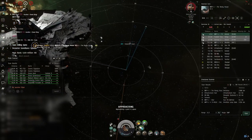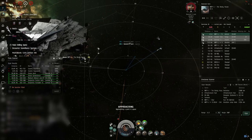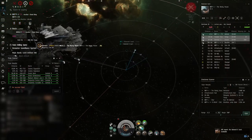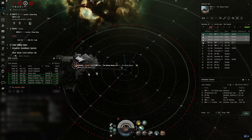You have Gleam and Multi-Frequency for short range, dealing the highest amount of DPS but also giving you the least range. Standard for up to 30 kilometers with high tracking. And Aurora for insane range, but the tracking will suffer. Although, due to it being T2 ammo, the damage will not suffer that much.